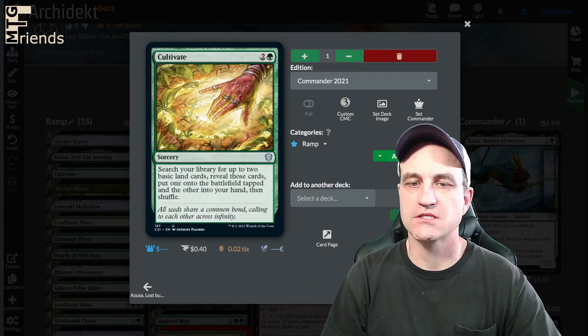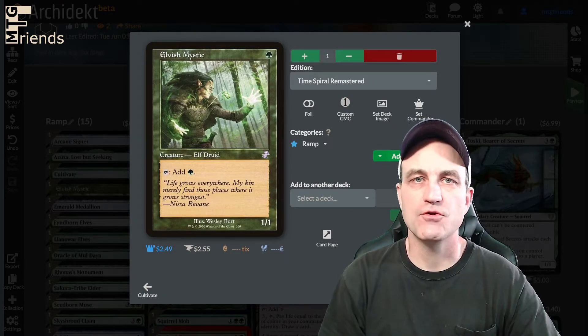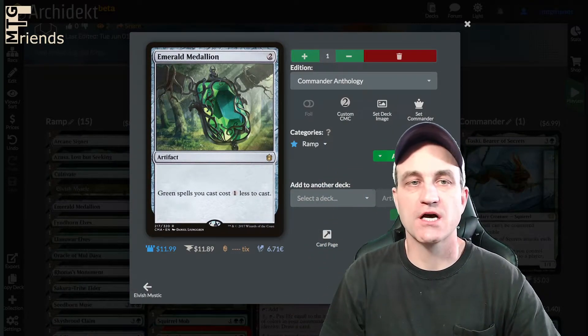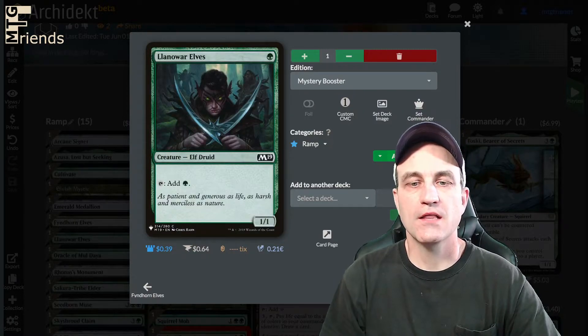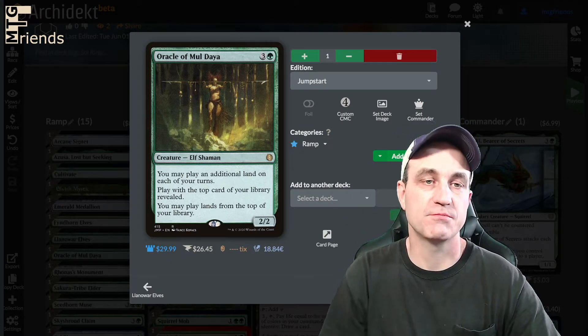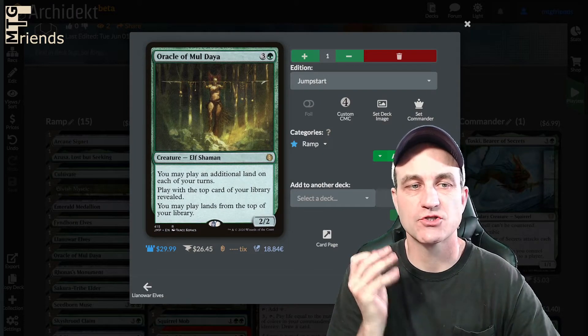Cultivate — put one land on the battlefield and put one into your hand. Elvish Mystic, a mana dork for one green. Emerald Medallion makes our green spells cost one less. Fyndhorn Elves, another mana dork. Llanowar Elves, mana dork. Oracle of Mul Daya — we're playing this instead of Kruphix because it's that much more powerful. You can play an additional land on each of your turns and play the top card of your library revealed.